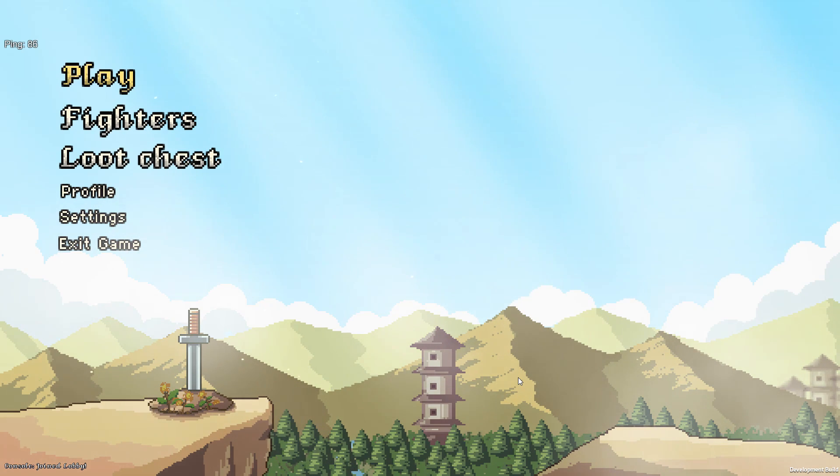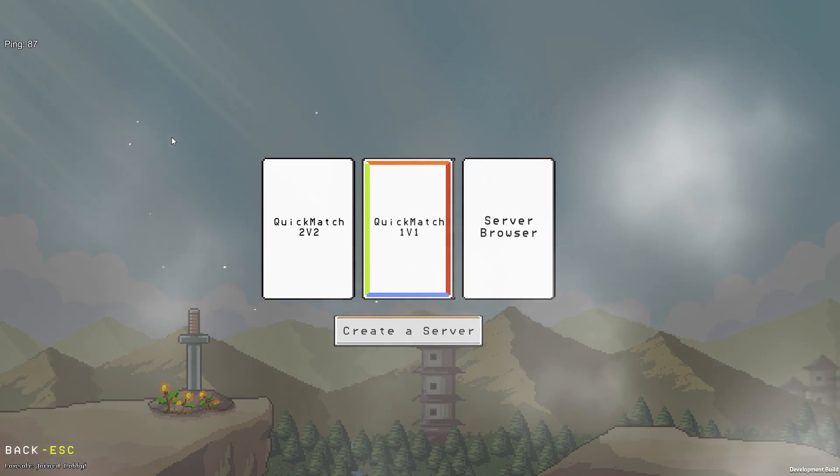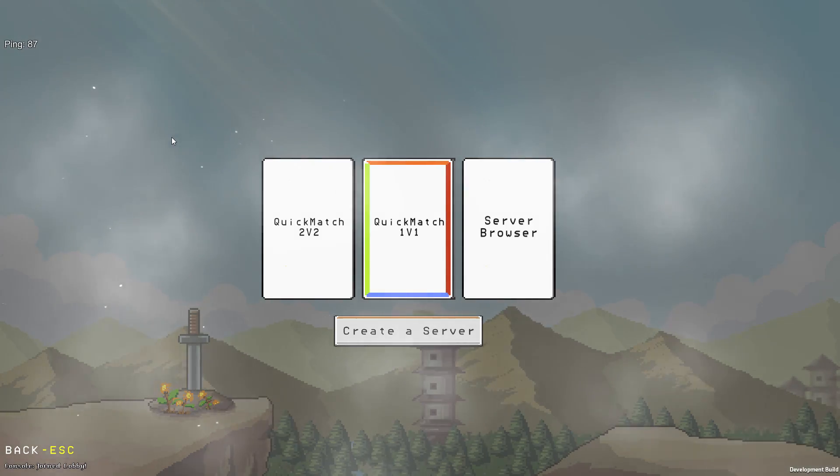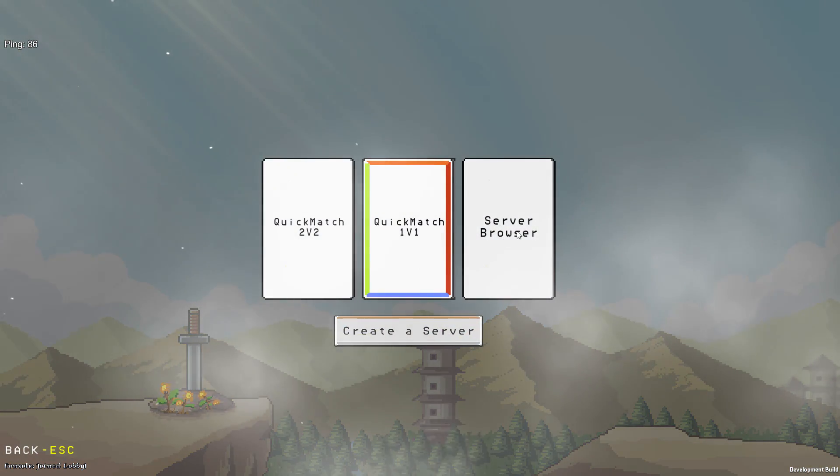Let me just jump into it. If I click play, as you can see I have added a fade in and out animation system. I can press escape at any time and it's going to go back.